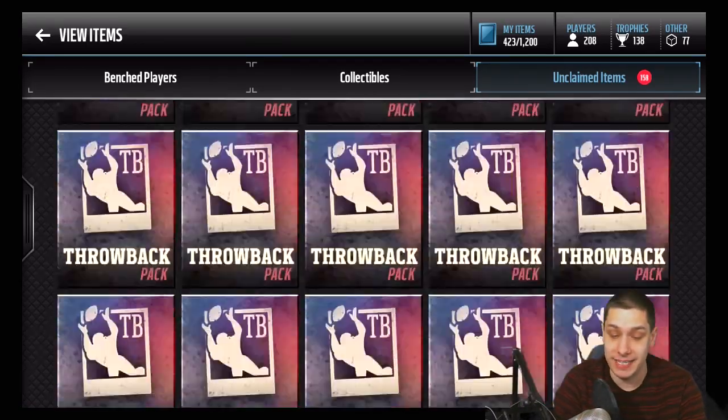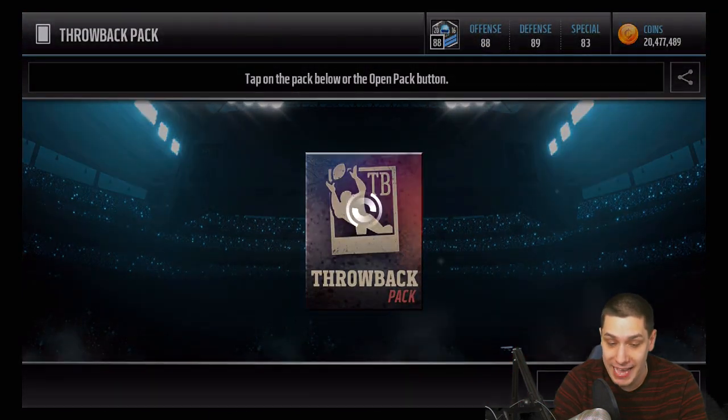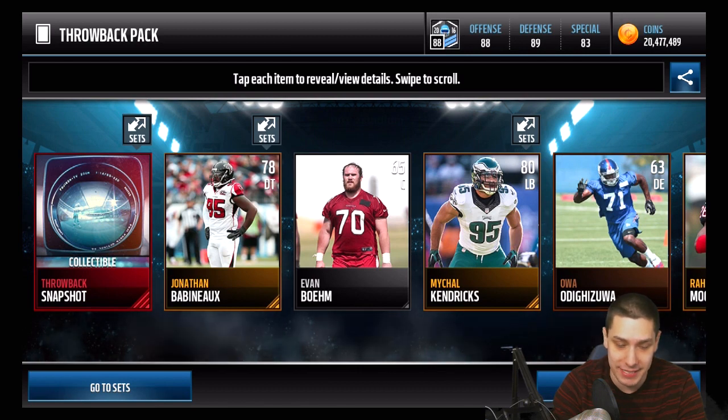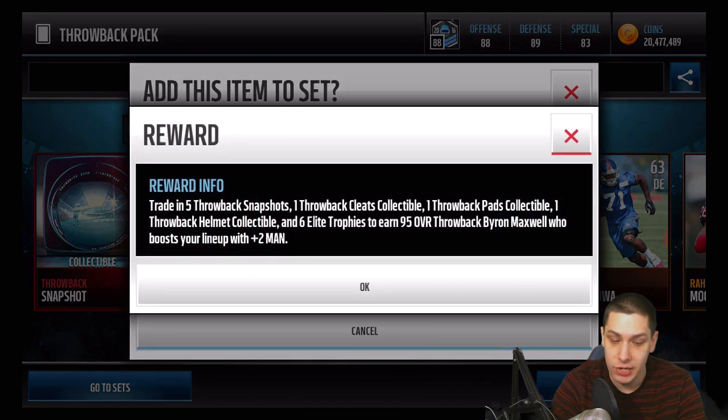We've got these throwback packs today — I got 20 of them. The first thing we get looks like a throwback snapshot. I'm not really sure what these are, but it looks like you're going to have to add them to either get some throwback gear or add them to players. Trade in five throwback snapshots for one throwback cleats collectible. So you need the actual equipment — just like on Madden console — to complete these sets and get these players.